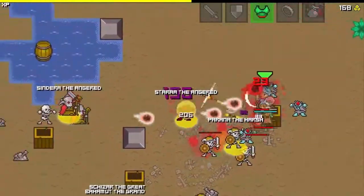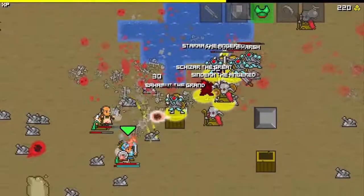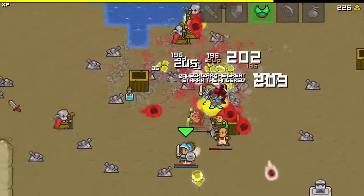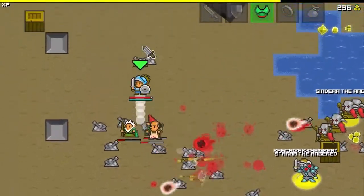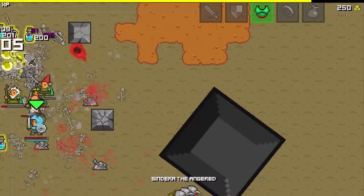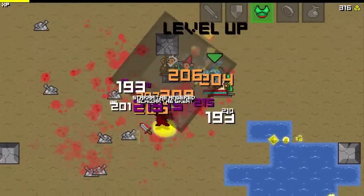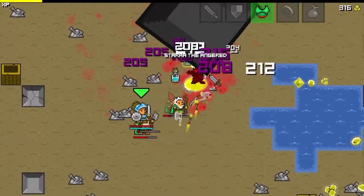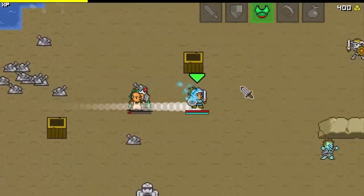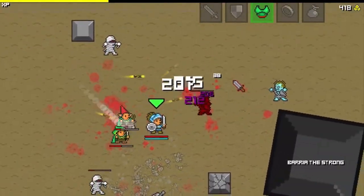There are a whole ton of different characters, which we'll see after we show you the basics. For the most part, you just want to survive, and there are bosses you want to kill to go to the next level. You also want to pick up all this money because that's what gives you unlocks and you can also use it in-game. These boxes contain NPCs, which are just little other people that attack for you and slowly get themselves killed, because they're very stupid. These named enemies are just tough named enemies — they take a lot of hits and otherwise aren't very special.